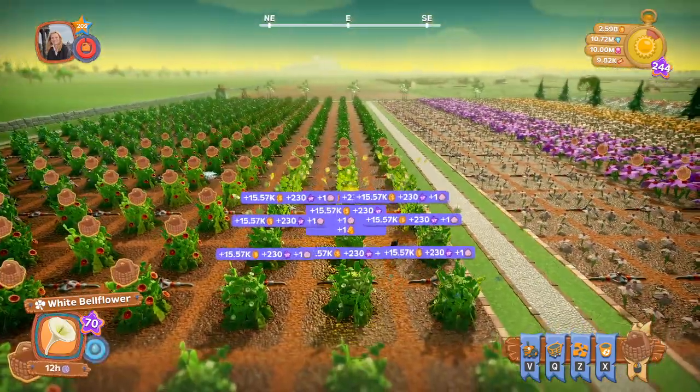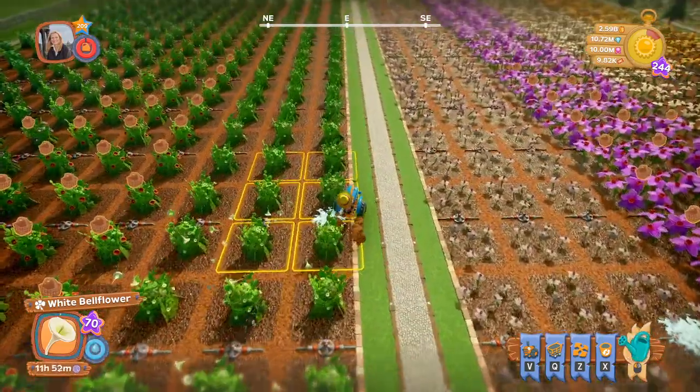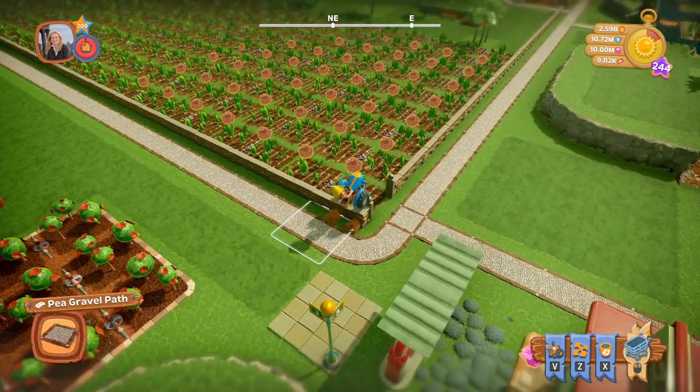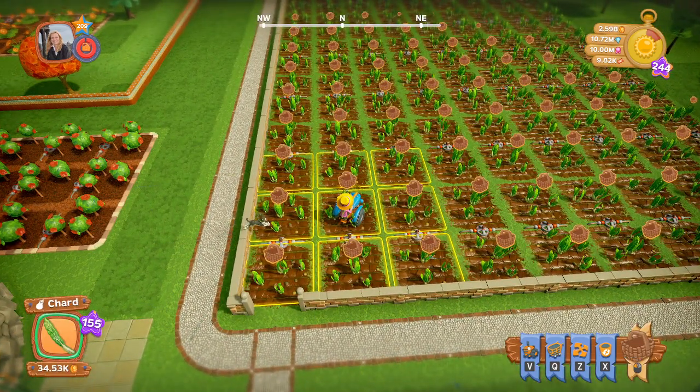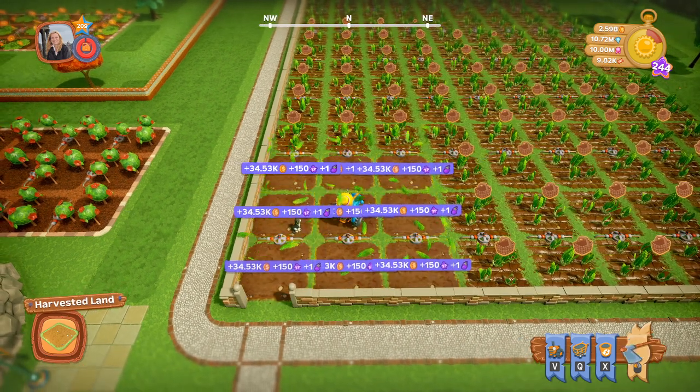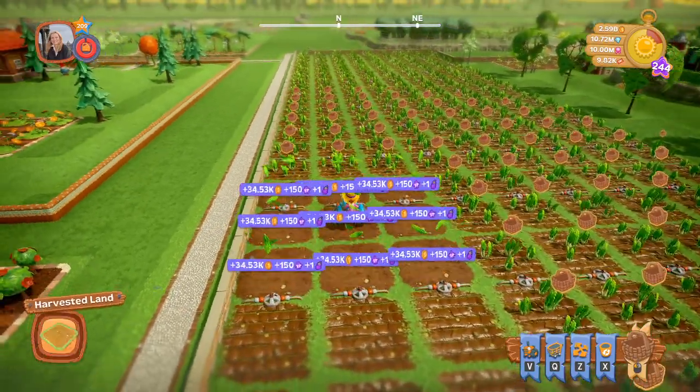You can draw your own conclusions from these completely and utterly ridiculous numbers. So if you really like the way they look and you enjoy spending money, go for it. This Swiss chard before was at 34,320 and now it's 34,530 — so we are making 210 gold extra on these. And it only cost 462 million. There you go, for science — you can compare this yourself and come to your own conclusions.